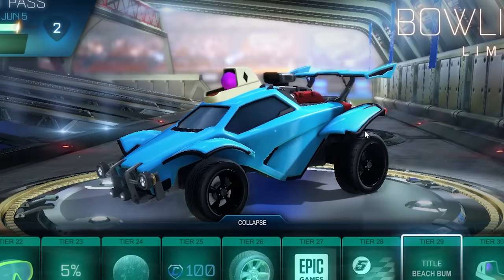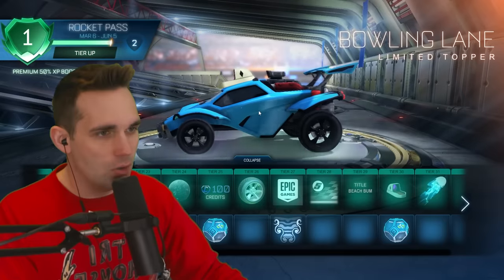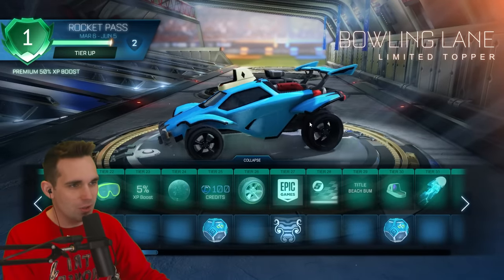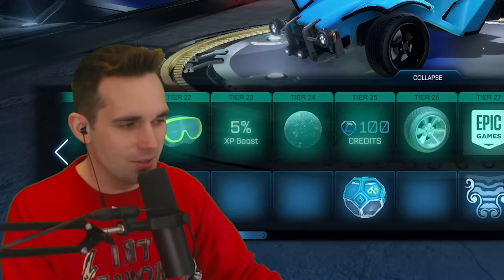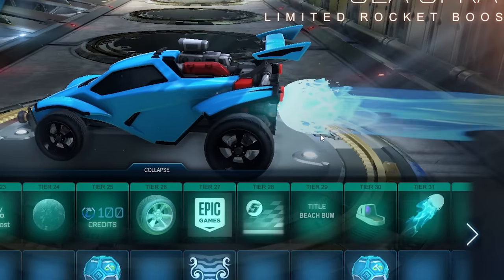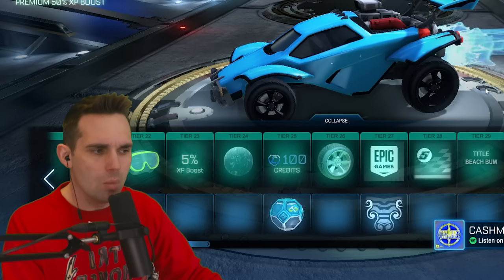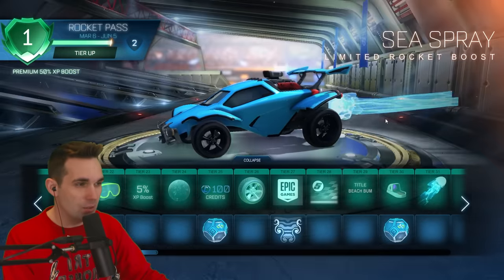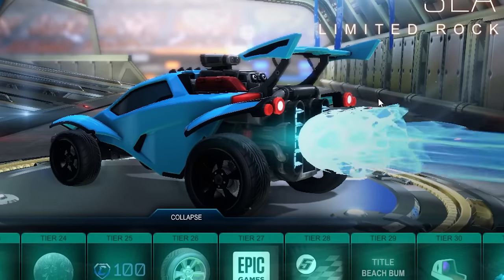Title: Beach Bum — nice. Tier 30 we've got the Bowling Lane limited topper. Wait, does the bowling ball move based on how I move the car? Oh no, I thought it moved when you move the car — it's just automatic. That's less fun. Tier 31 we've got the Sea Spray rocket boost. This sounds like if Sacred or Battlestars had a baby with the Hydro. The back fire is a little much for me though.